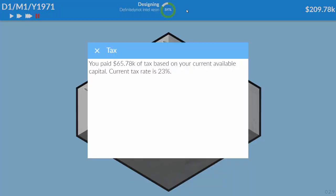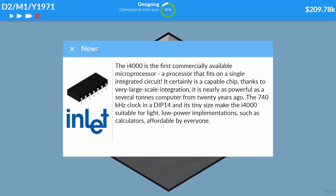You paid $65,000 of tax based on your current available capital — oh jesus christ, we're losing money fast, we're down $300k. We really need to get the processor out. The i4000 is the first commercially available microprocessor — a processor that fits in a single integrated circuit, nearly as powerful as a several-ton computer from 20 years ago. The 740 kHz clock... oh god.